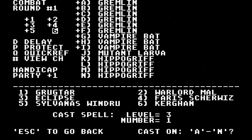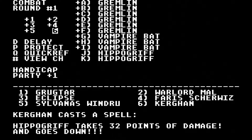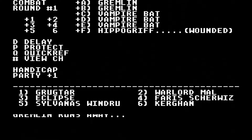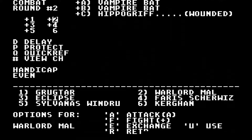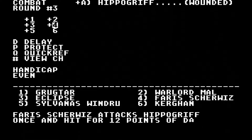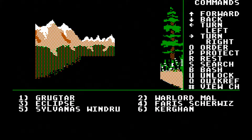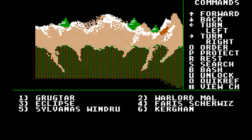Kurgan, go ahead and cast Fireball on those that are outside of combat, and I think we can just control A through the rest of these. We've got to figure out what actually happens. Hey, it's a Silver Shield!